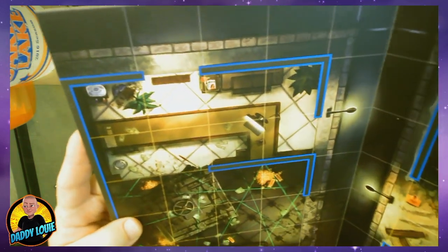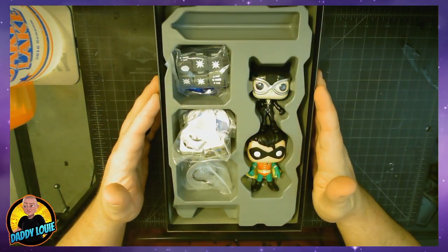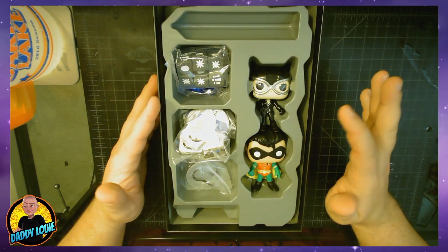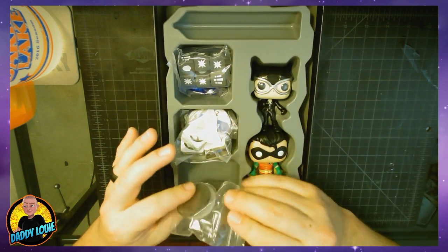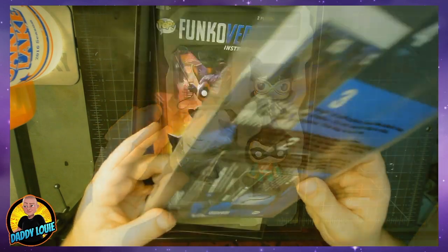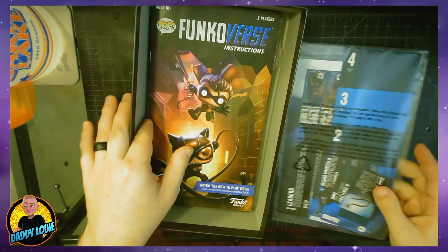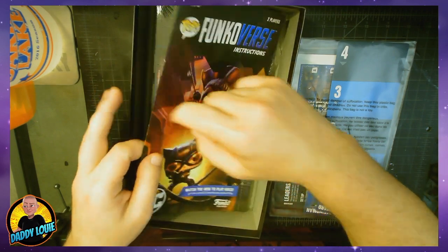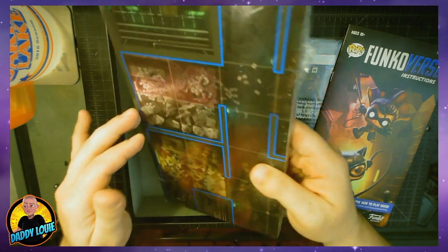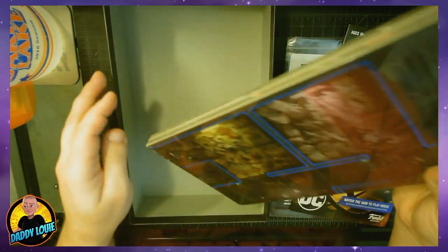The smaller game comes exactly the same way — everything is pre-packaged and pre-punched. It has two miniatures as opposed to four, but it does come with your bases, all your tokens, dice, and victory counters. You also get all of your cards, your scenarios, your little rule book, and your board. The board is, from what I can tell, the same size as the other board — it's just folded differently to fit inside the smaller box.